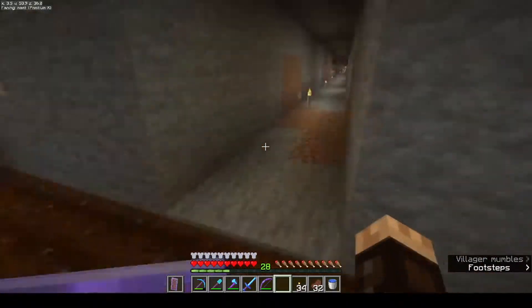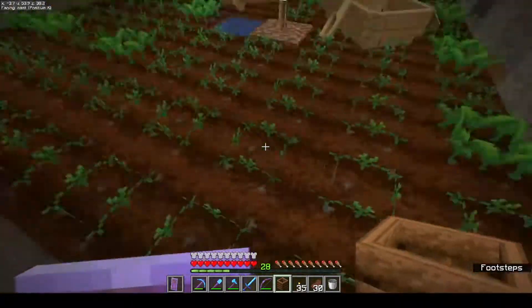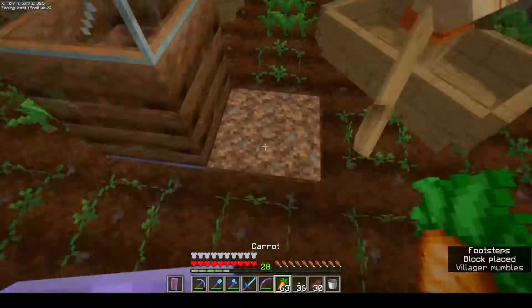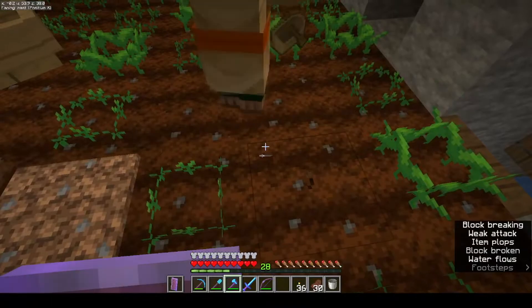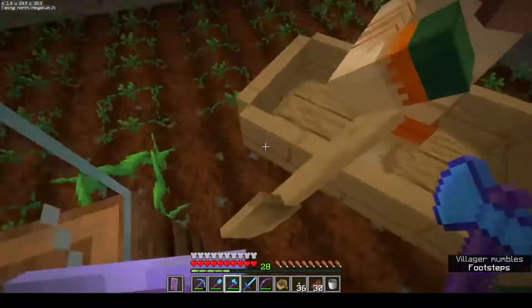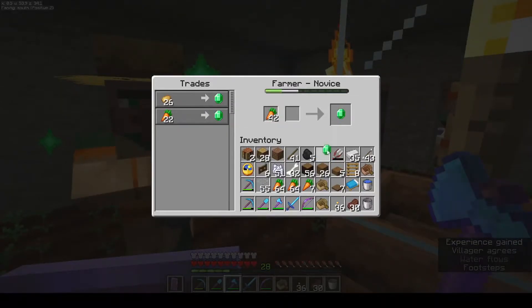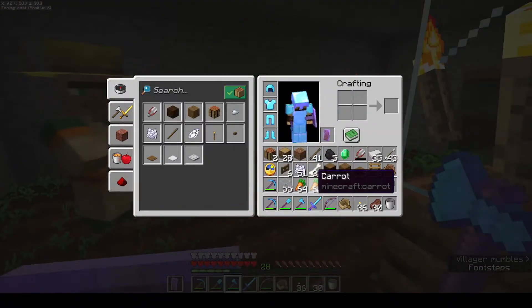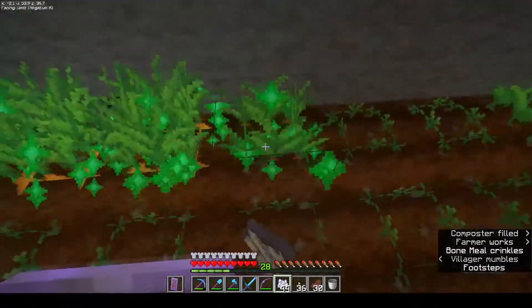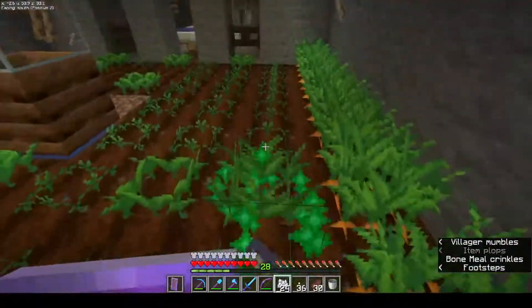The villager is safely over here — now only to do it one more time. We've got the two villagers, the beds are in, the carrot has been planted, and the composter is placed. Now we can free this villager and let him get a job. He wants the job! We can trade with him once and then throw them some carrots. I'm going to plant some more carrots so the villagers can breed more easily. Looks like they're breeding already, so let's wait for a baby.